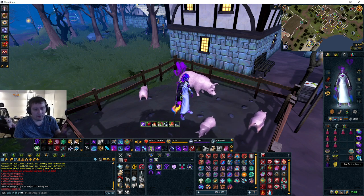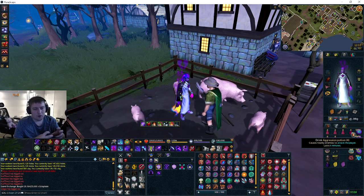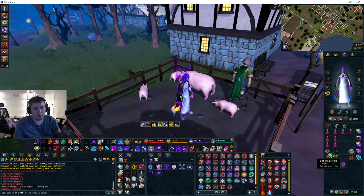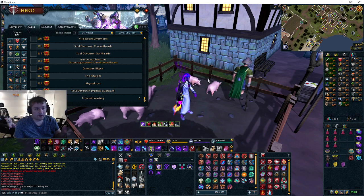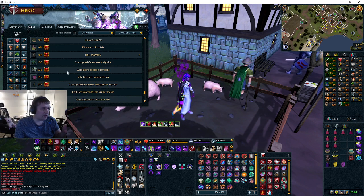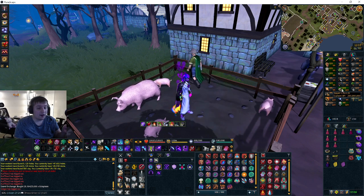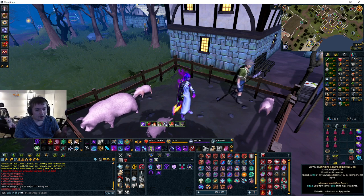An Aggression Potion helps lure them in to attack. Restore potions keep prayer going. If you're lacking the Slayer level — Hydrix dragons require 101 Slayer — you can eat a pie to get six Slayer levels, so you can do this as early as 95 Slayer.